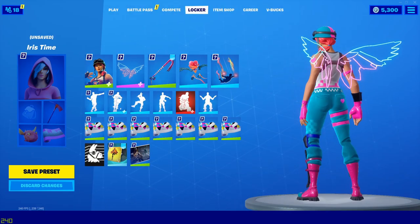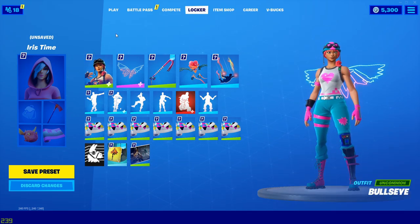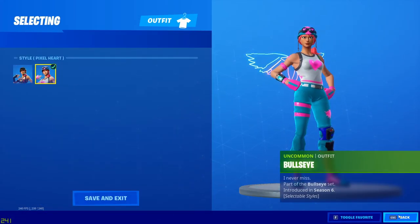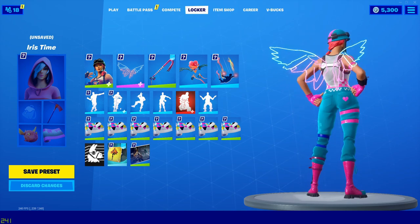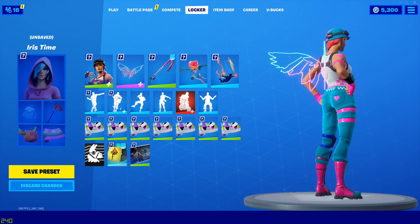For combo number three, we've got the Bullseye outfit with the Pixel Heart edit style and of course the Neon Wings. It doesn't look too bad at all. This is one of the newer edit styles — I'd say it came out within the past month or so.